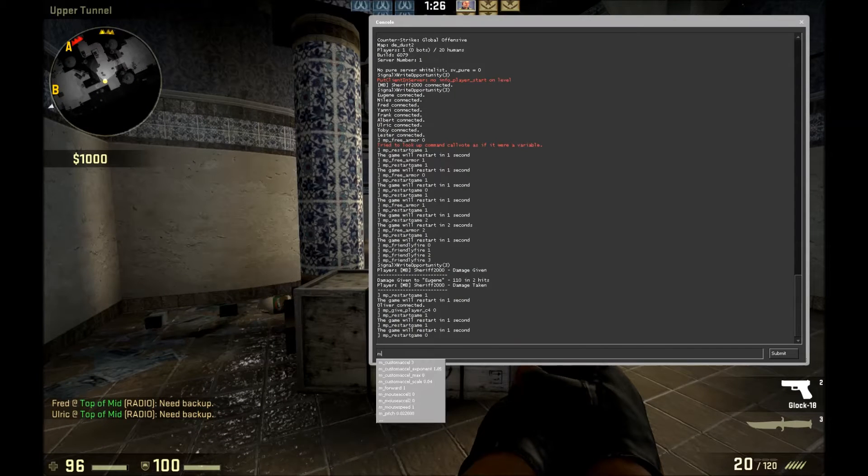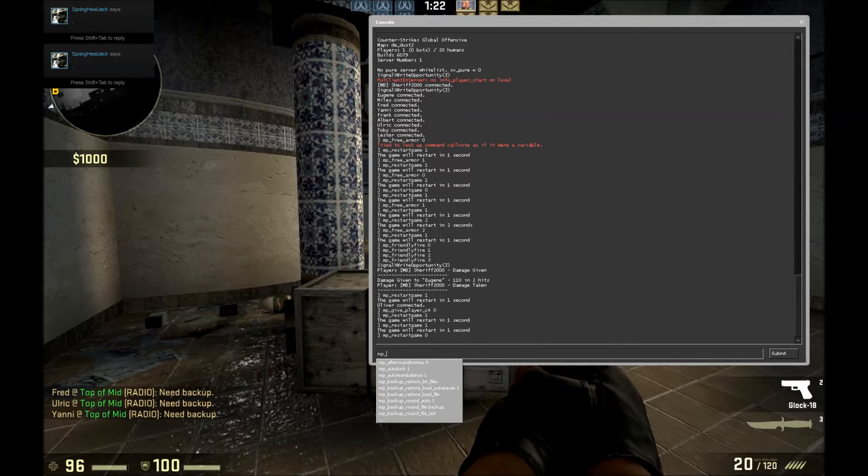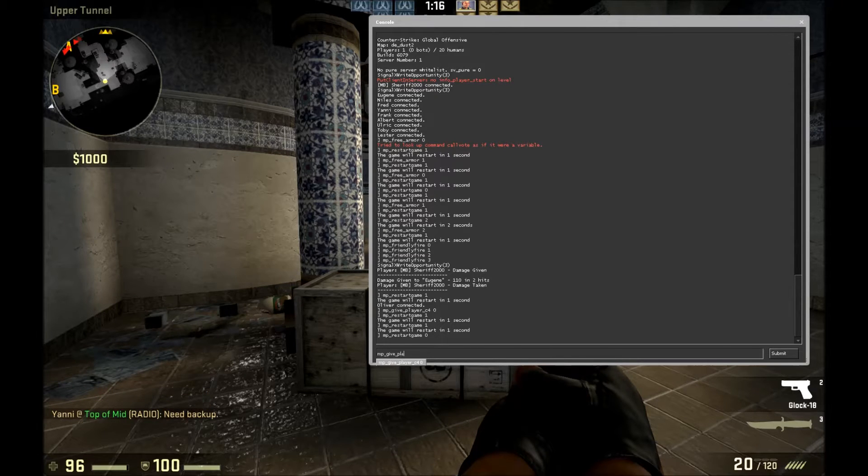Then what you want to type in is — sorry — it's MP underscore give underscore player underscore C4. Setting it to 0 will take the C4 off, while setting it to 1 will give it to someone.